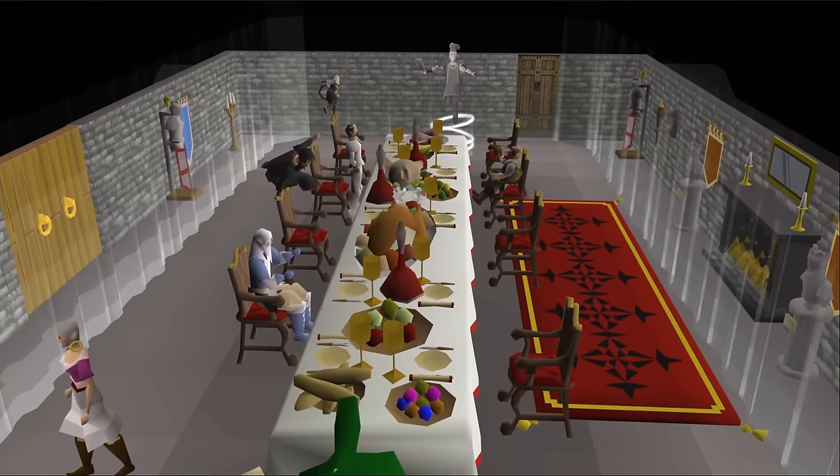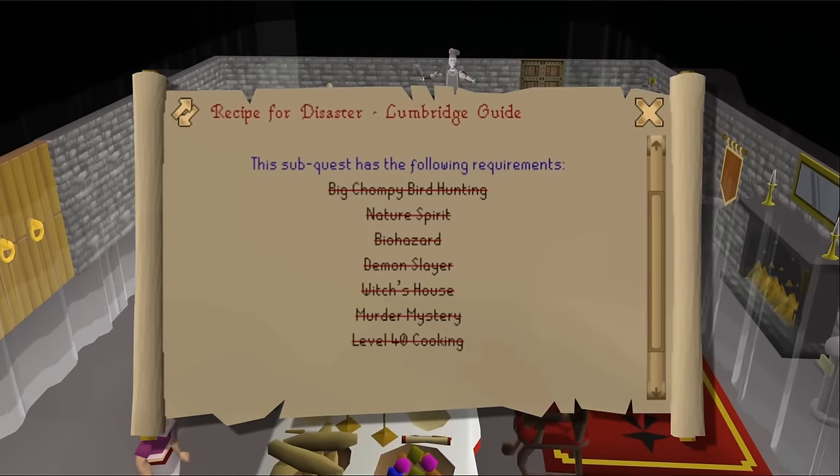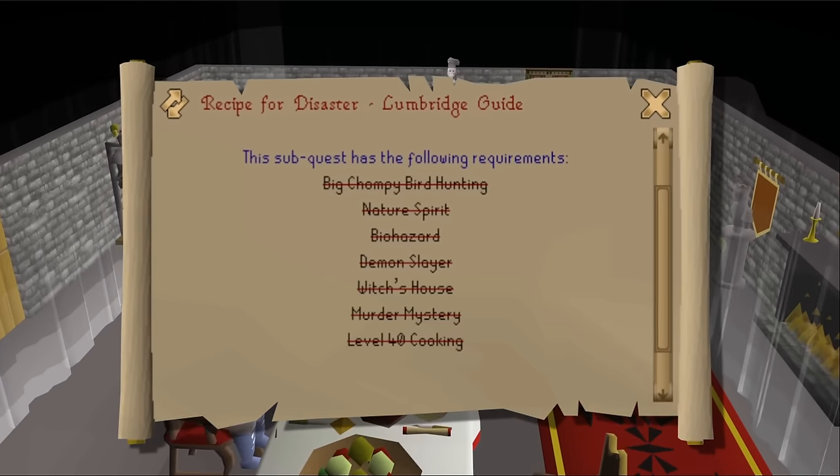We rejoined the journey partway through Recipe for Disaster. Last episode we completed all the requirements to rescue the Lumbridge Guide, so there's not much else to say. Let's rescue him.